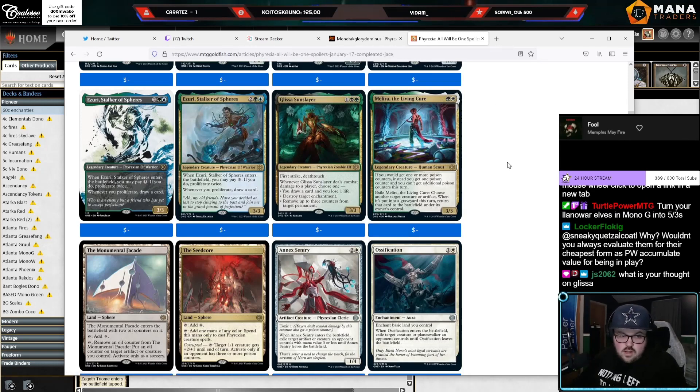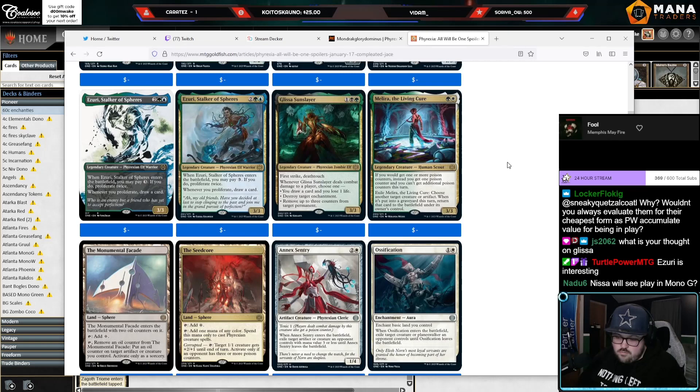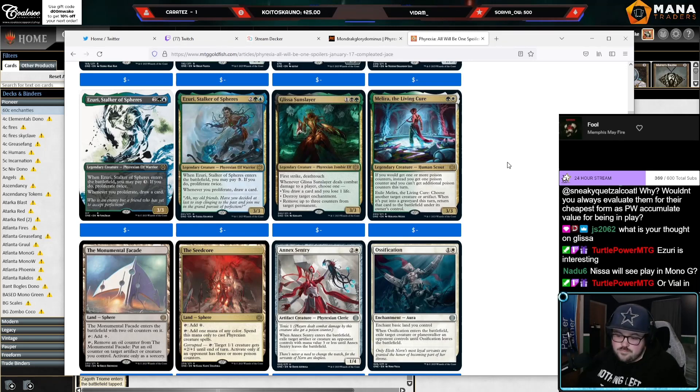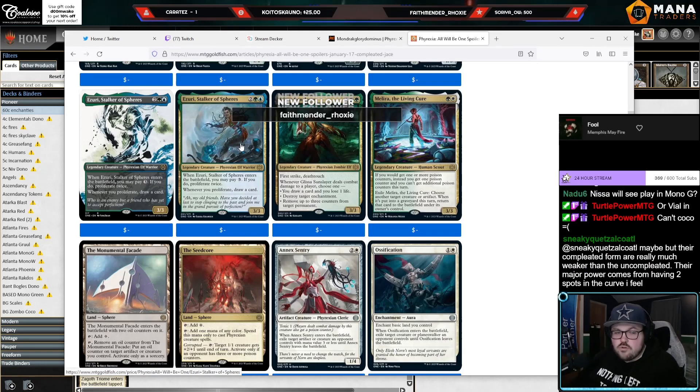Izuri, Stalker of Spheres: four mana, 3/3. ETB, pay three — if you do, proliferate twice. Whenever you proliferate, draw cards. So this is seven mana for a 3/3, proliferate twice, draw two cards. You're not going to be paying the seven mana very often. You could also Collected Evolution for it. Whether this card is good really depends on how good this line of text is: 'whenever you proliferate, draw cards.' Would you pay four mana for a 3/3 that just had that line? You're not going to be doing the three-mana activation very often.